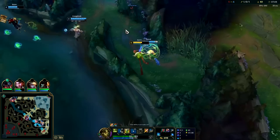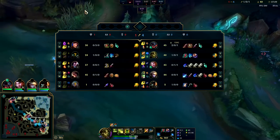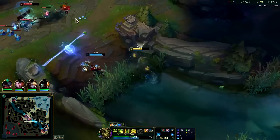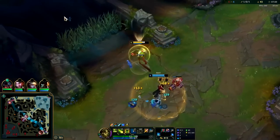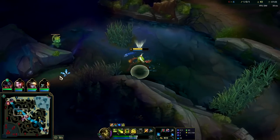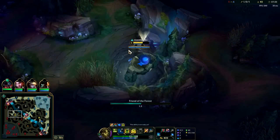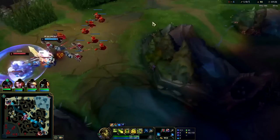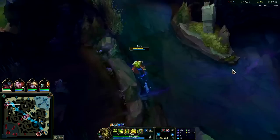Go, Ezreal, go. He did have a lot more CS than Warwick. I'm going to take his blue. I wasn't really trying to steal those, I was just trying to push the wave. Sorry, Jace. Level six, seven minute thirty. Warwick's pretty behind in levels because he did the dragon. He's also bush camping me like an absolute goon.